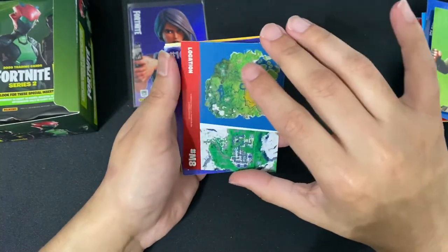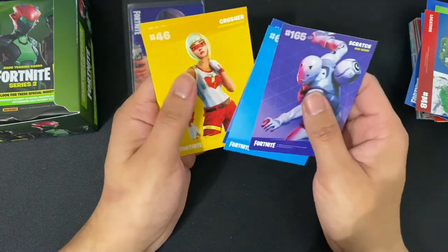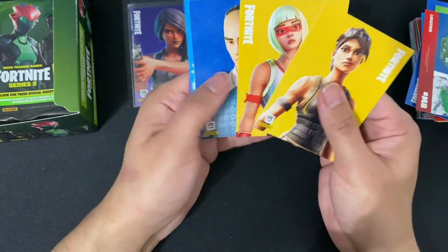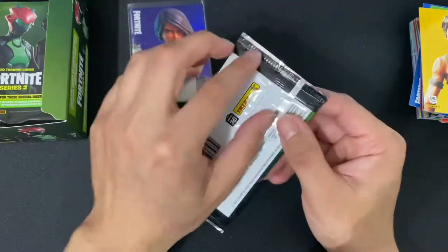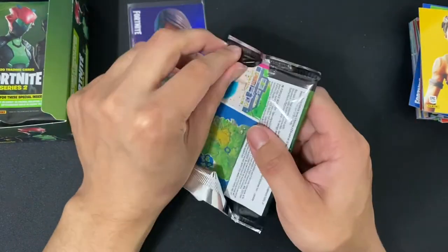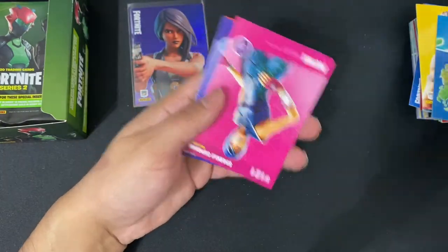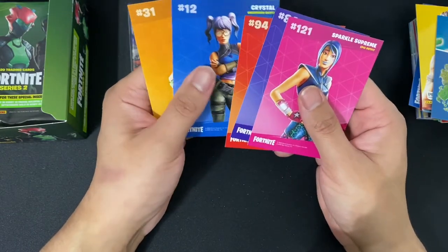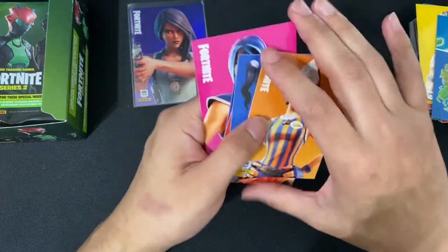Next up we have a map card. We have Scratch, Moxie, Gon, Crusher, Desert Dominator. Any holos? No holos. Next up we have a map card along with Sparkle Supreme, Echo, Rustler, Crystal, Sizzle Sargent. Any holos? No holos.